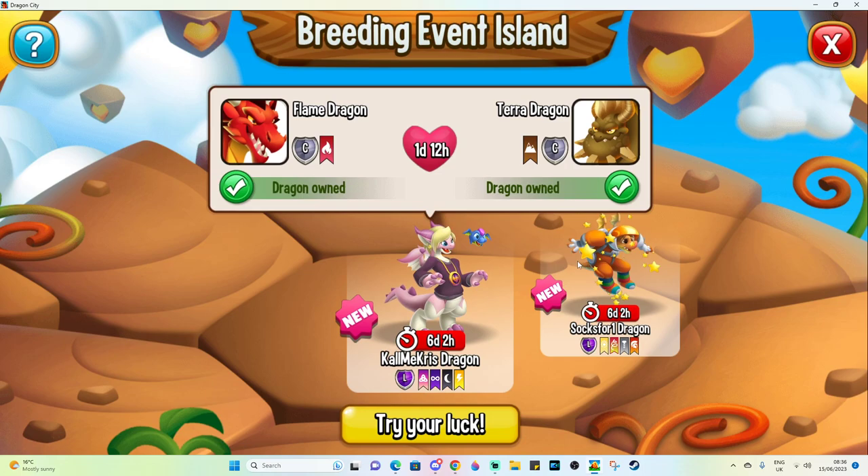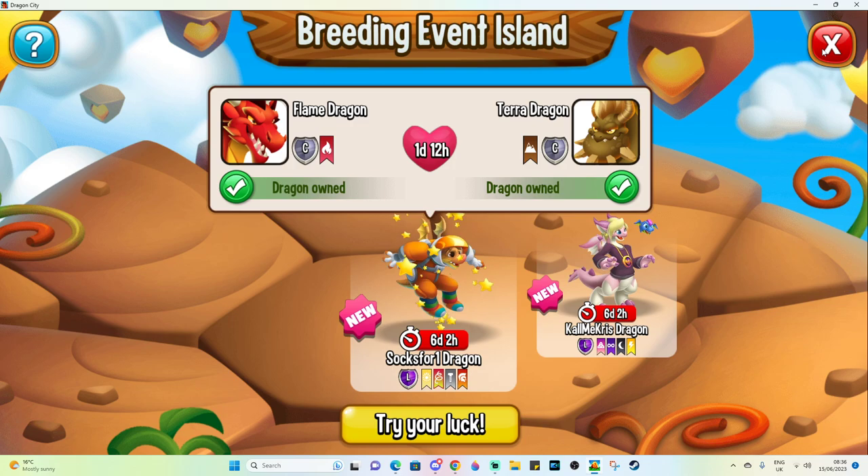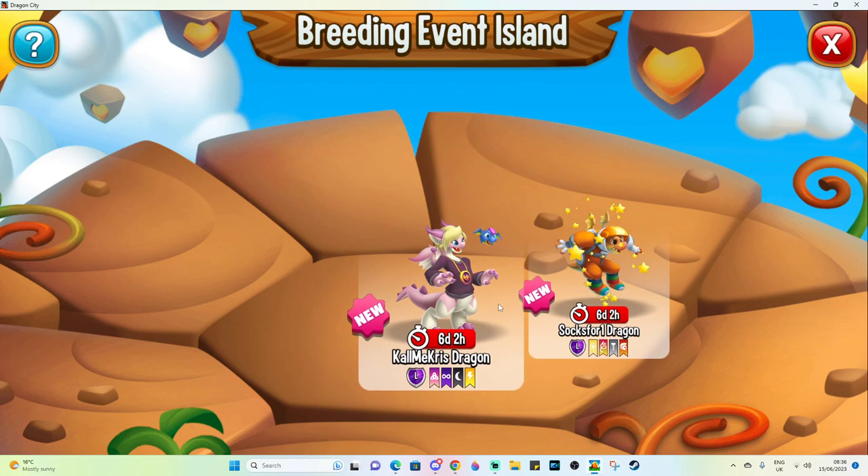If you really want to go for it, go wild with the breeding — especially if you've got perma speed ups. Then if you breed tribal dragons, you only have to wait like 48 minutes and then you can speed it up. It's not too bad for a combination. But remember that with these breeding event island dragons, they are incredibly unlikely to be bred, so you might have to breed them 200, maybe 300 times before you get them.